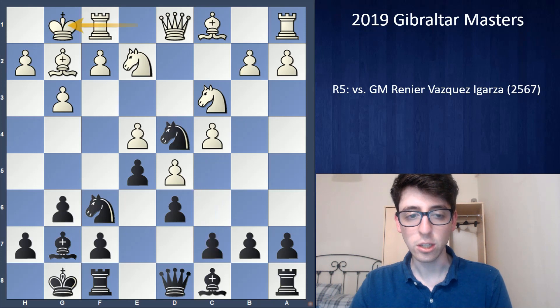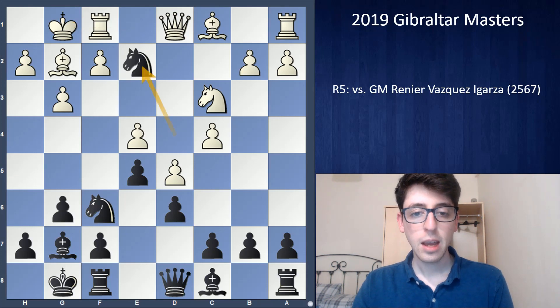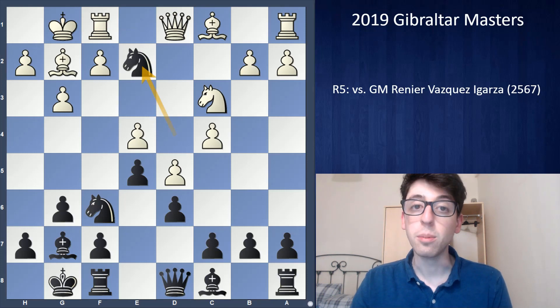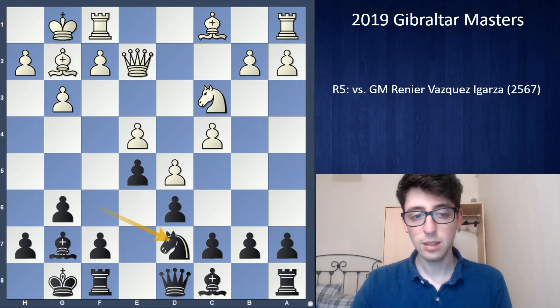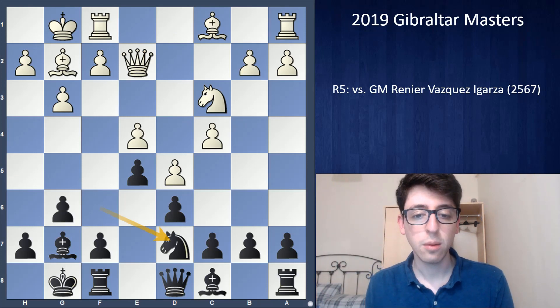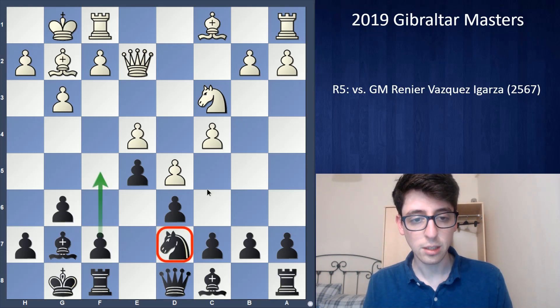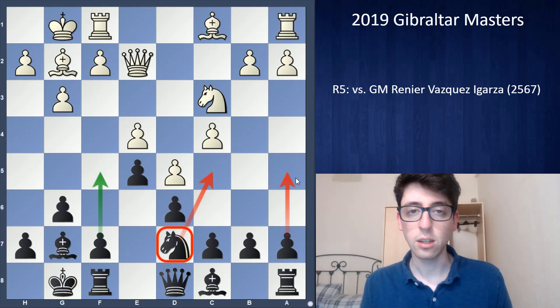I think it ended up being a good decision not to play it. I went with knight takes e2 — kind of an over-the-board improvisation, just based on trying to get a playable King's Indian position. After queen takes e2, I played knight to d7. During the game this made sense: I want to play f5, and the knight on d7 is naturally going to be posted on c5, supported with a5 — a great development scheme.